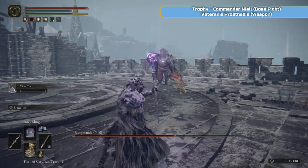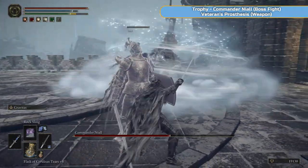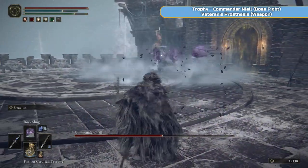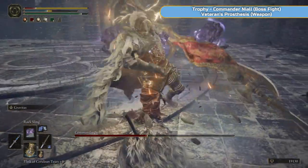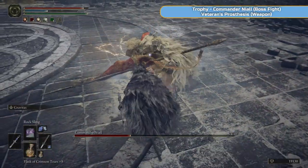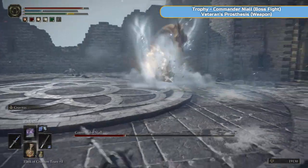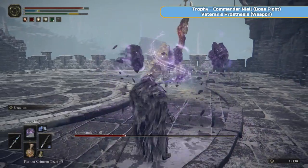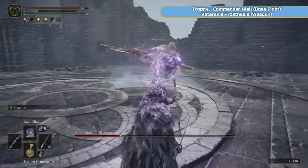He brings two knights in which are kind of easy compared to him. The main attack he does is this swirl, which is obviously not good to be near, and then he'll jump up and slam into the floor. You can dodge it better than that hopefully. He'll poke you with his halberd. He'll do big wind attacks — if you see them coming, jump, dodge, swipe, dodge back, then hit him with a spell. Rinse and repeat. Let Titch take care of the two side enemies and you just concentrate on Niall. That's Commander Niall — he's not too difficult.